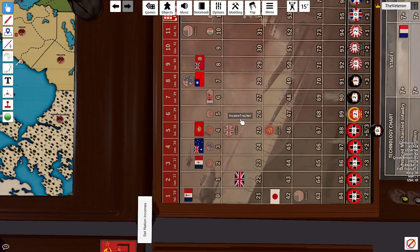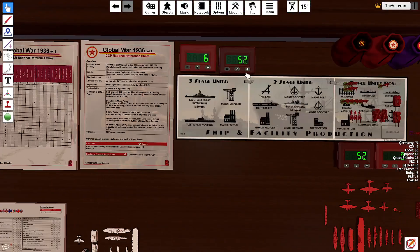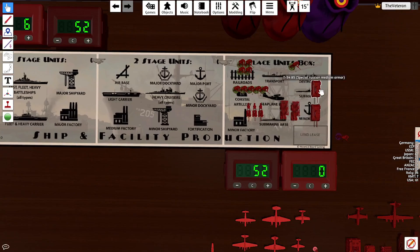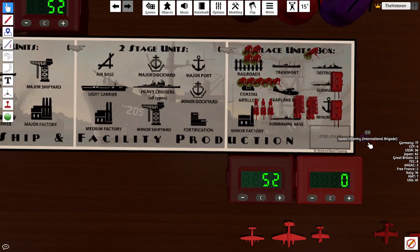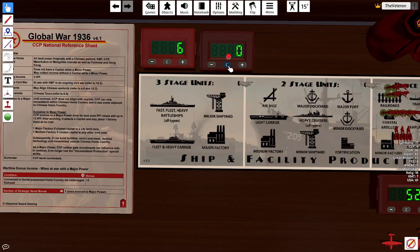Alright, purchases. We have 52 IPP and we're spending all 52 — two Katushas, two T-34s, three advanced artillery, and ten militia. We'll do our bank out.